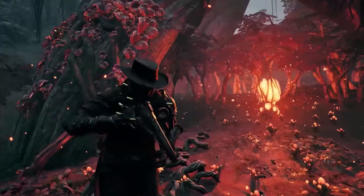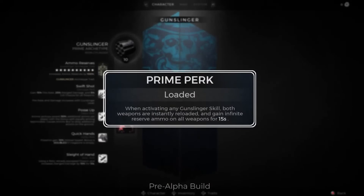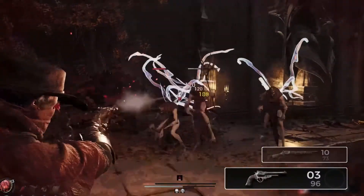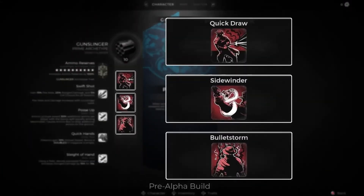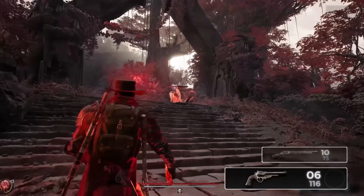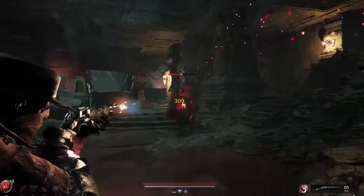I don't know if this particular ring or others will be in Remnant 2, but I wouldn't be surprised if they added these or something similar. One thing I keep hearing about the dev team over at Gunfire Games is that they listen to their community, which is always great, because it means the player pretty much gets what they want. Another awesome aspect about rings and amulets is that they're almost always account bound, meaning you can share them with other characters on other accounts, so you can utilize them from the beginning.